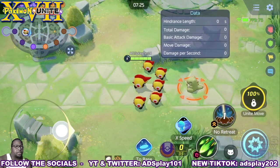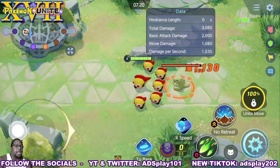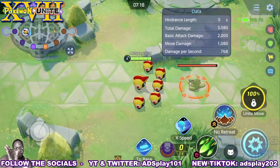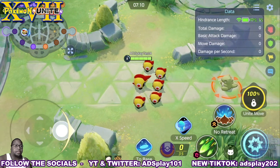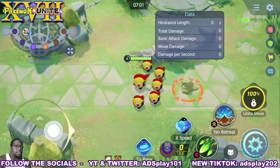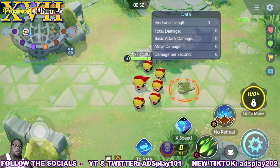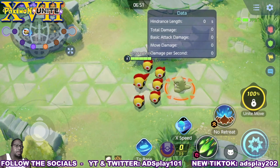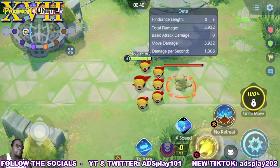When the No Retreat Formation is activated, the five troopers form a wall around the Brass and they attack in a direction. Any attacks coming from where the Phalanx are facing reduces the damage, so they get increased defense based on the direction they're facing. Megahorn also changes with the formation — in No Retreat Formation, Megahorn becomes a charge-up hit in the direction he's facing.